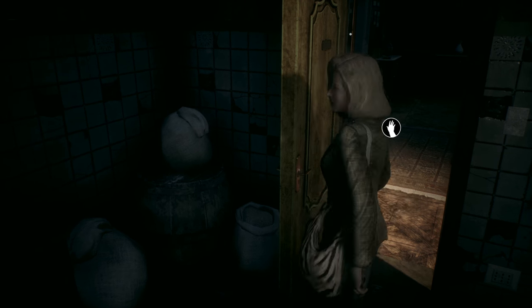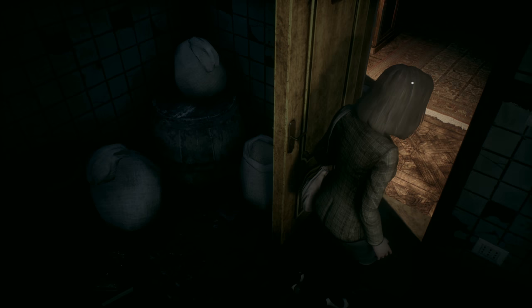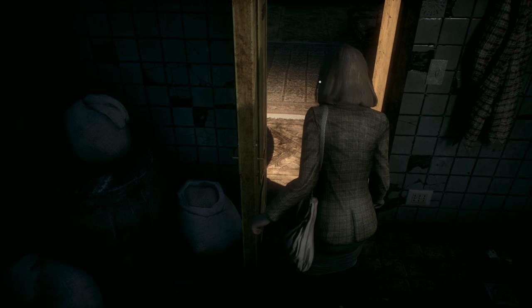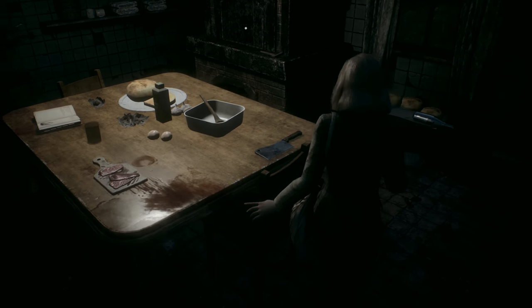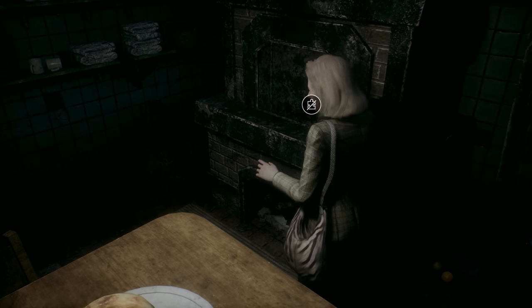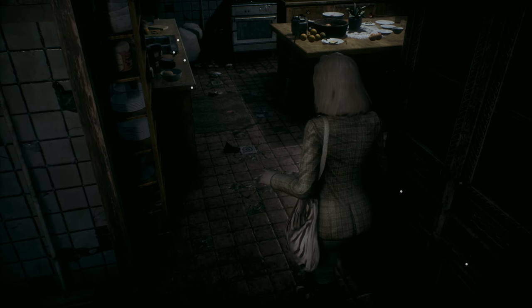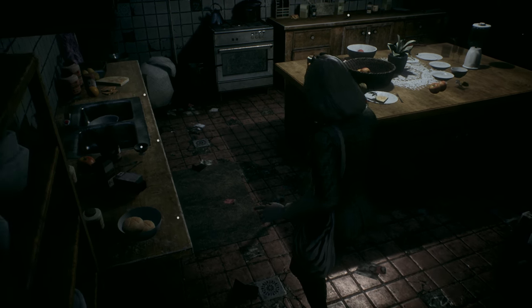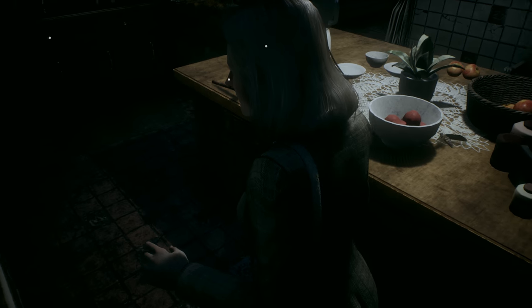Shut the door. Why does it take so long for me to select and shut the door? That is ridiculous. We have a defense item. We need something to put in this — the oven door is stuck. The plunger is on the table — look at all this stuff. Okay, we got the plunger!